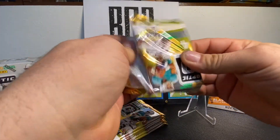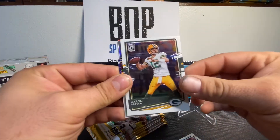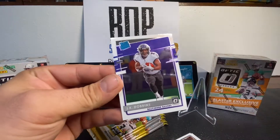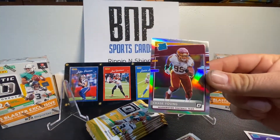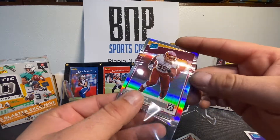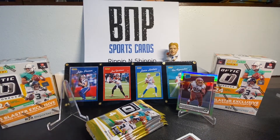Looks like we got a hollow in here. Card number one — Travis Kelce. We got the Aaron Rodgers. Card number three is a rated rookie — Chase Young! That one right there just made my day, followed by a JK Dobbins rated rookie. Look at that — that is nice. That card right there made it all worth it. That thing is pristine. That, my friend, is a hit. Thank you Panini, thank you Optic.